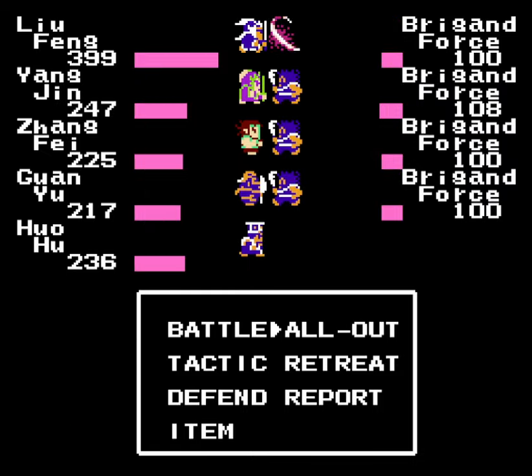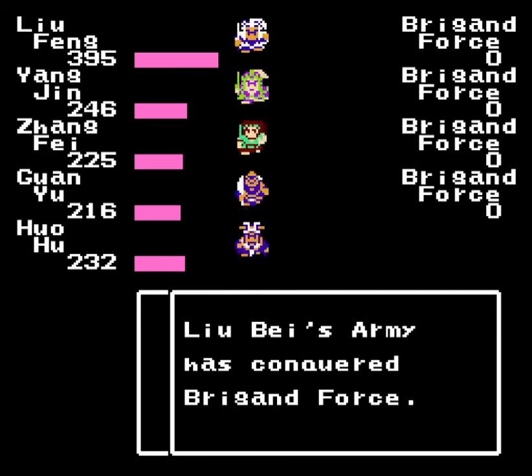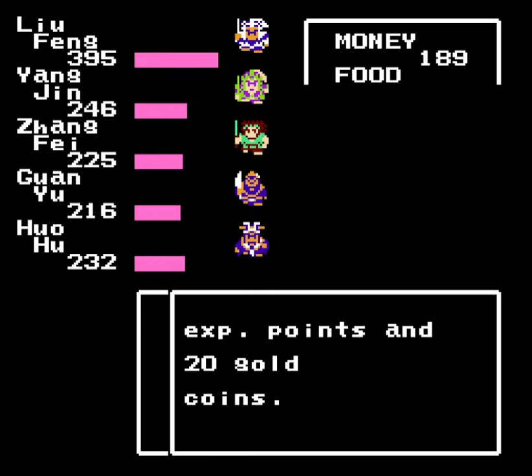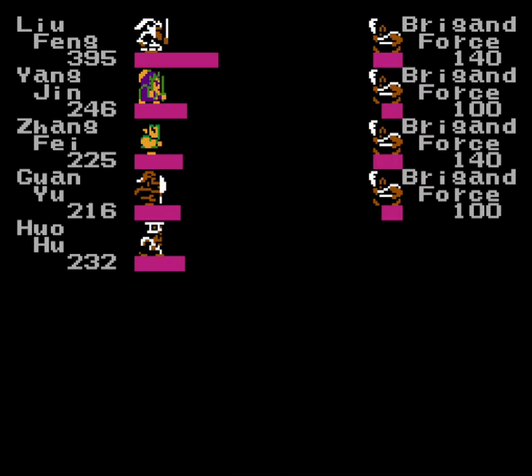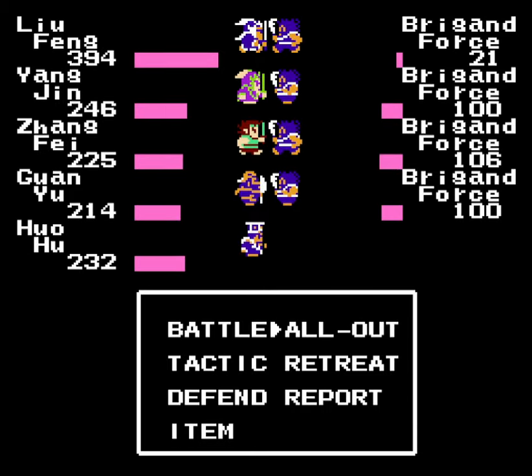We can deal with these guys easily enough now. This is why they give you the all-out command — just so you can get through battles easily like this. They do have an item that lets you remove random encounters, kind of like a fairy water, but I don't think we have access to that yet. I do have access to all-out, so we might as well keep on using that.